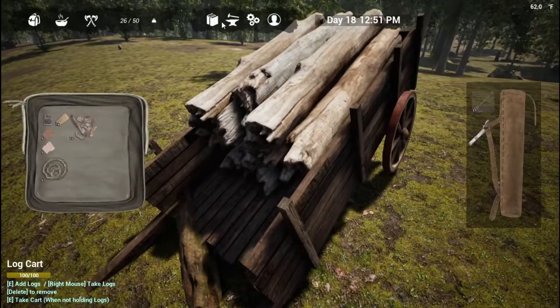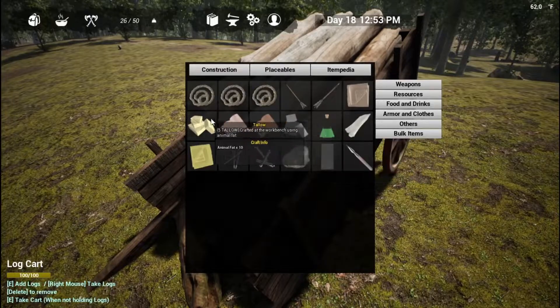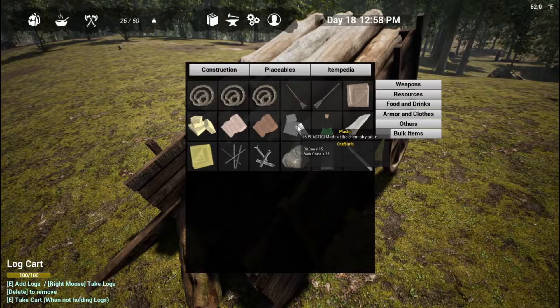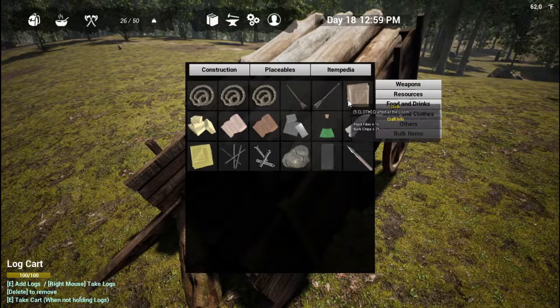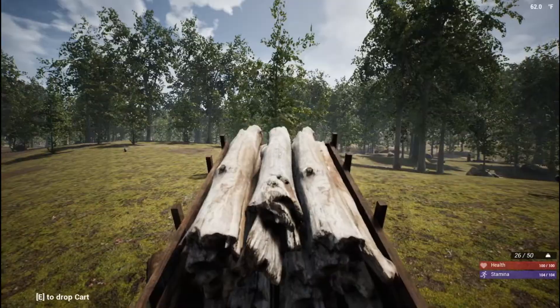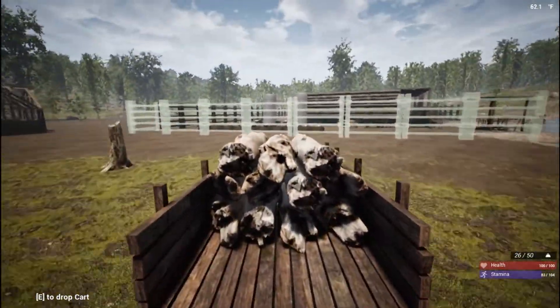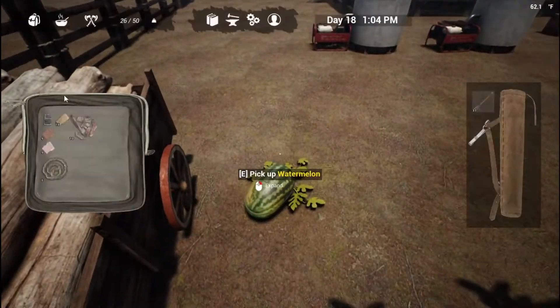How do you make cloth again? Item encyclopedia, bulk items. How do you make kevlar? Cloth, plastic, and plant fiber. How do you make plastic? Tree bark and 15 oil — oh wow, we're a long ways away from that. Cloth is plant fiber and bark chips — plant fiber and bark chips. We may turn some of the bark chips into cloth.